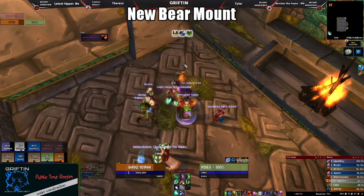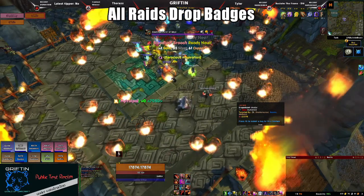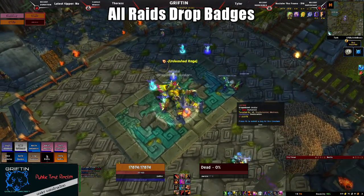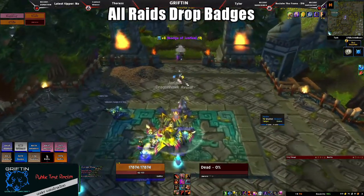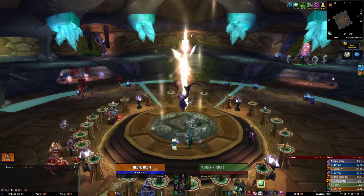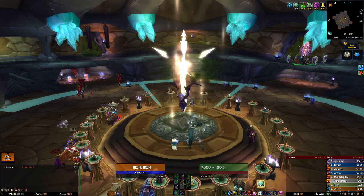Last but not least, all raids now drop badges too. To help with progress and motivate more people to go back and run Kara and all the other old content, raids now will drop badges. This is great for fresh 70s trying to find some older content runs with the fully geared mains out there. Kara in total drops 22 badges with a full run, so keep that in mind as you're trying to grab badges — the raids too can help you out.